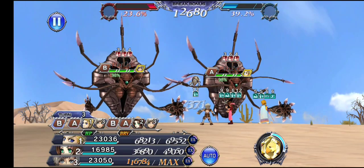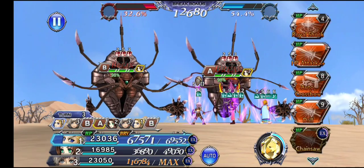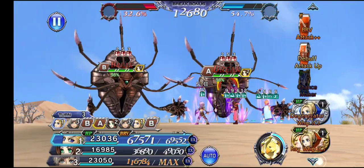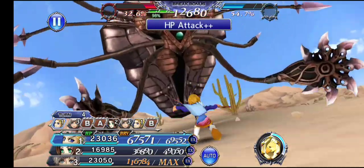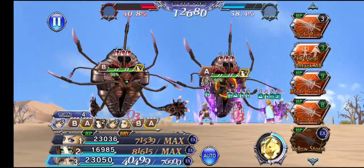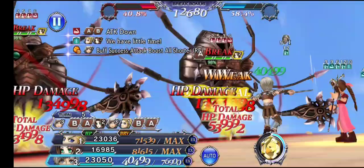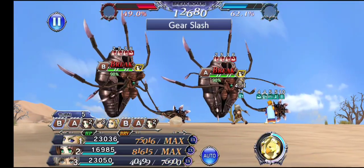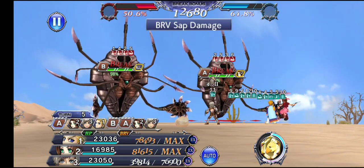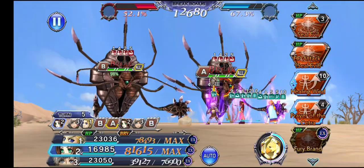Another thing to look out for is the enemy's bonus. I noticed that the enemy's bonus is always lower than our own bonus. We get 13.9% while the enemy got 8.5%, and when we got 20.8% the enemy got 12.7%. The reason is because we have higher gauge charging due to FE boards — up to 45% more, because we have three passives each at 15%.